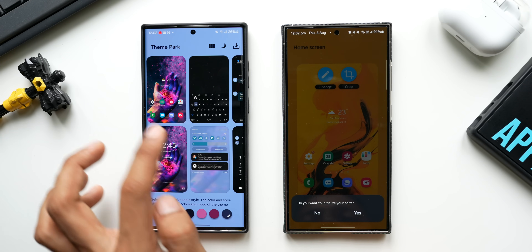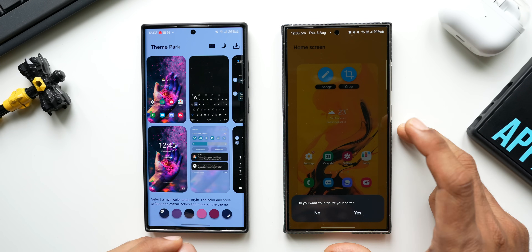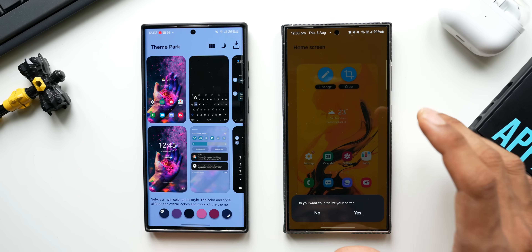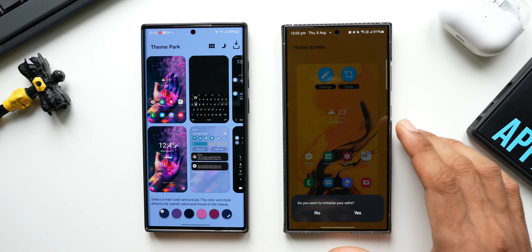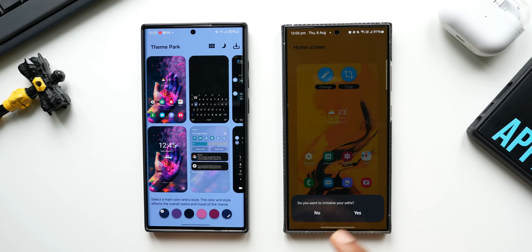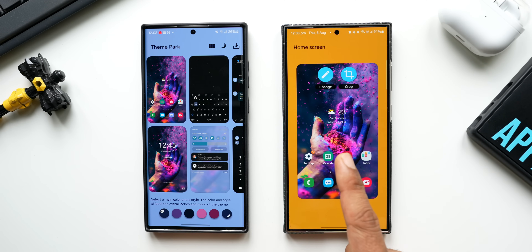On the new version, we can either initialize the edits for the other areas as well, or we can only change the wallpaper while keeping all other edits as they are. I'll tap 'No' — you can see the wallpaper has been changed.